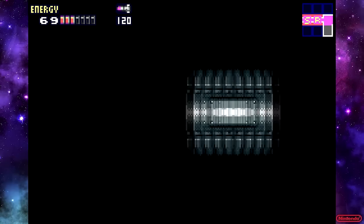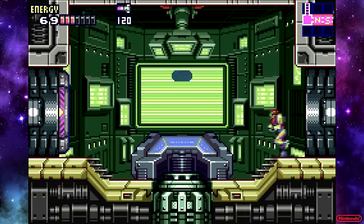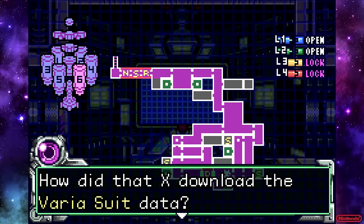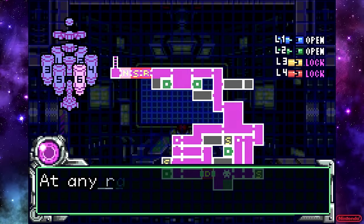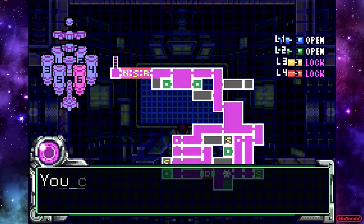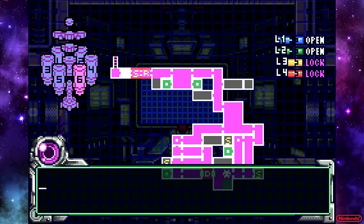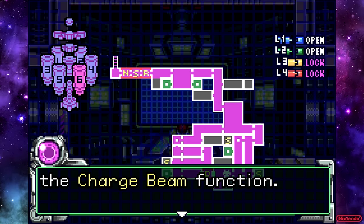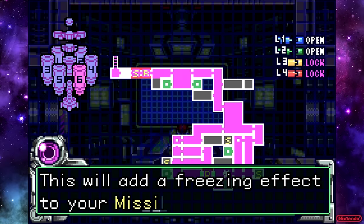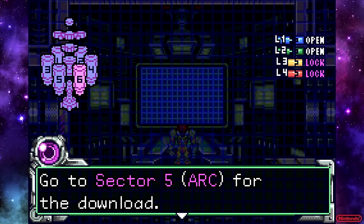There are so many places in the game where you can bomb something and get screw attack symbols — it's like, okay, I'll just come back to that later. But then when you come back later with the screw attack, what usually happens is you'll come at it from the other side and it's like, oh, I'm here now — so that's what was on the other side of that wall. You get the answer before you get the question, sort of.